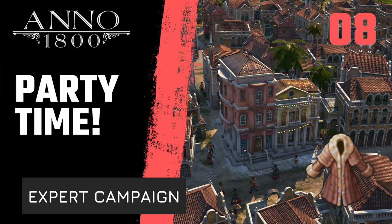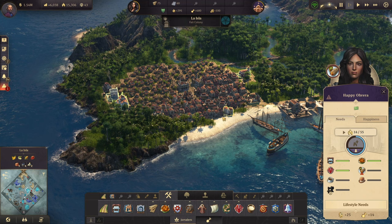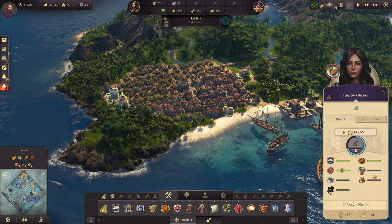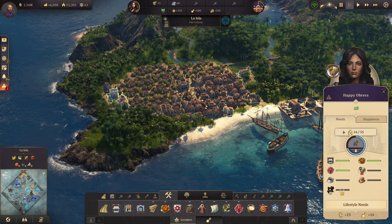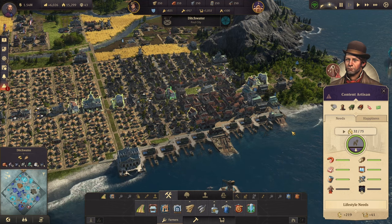Welcome back to Anno 1800, episode 8 of our campaign series on the hardest difficulty. We are now in the New World with our first city of Obreros, and we're going to try to reach Artista, the new tier. We need a few resources: tortilla, coffee, bombin beans, and sewing machines from the old world, while continuing to improve the old world as well.